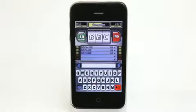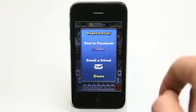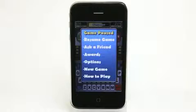So definitely check out Triple Letters — it's a lot of fun. And right now it's only 99 cents. You can even ask a friend over email or through Facebook if you're having a hard time with a word. You can go and get some help with words, which is cool. Simply tap there, hit ask a friend, and then send that out.